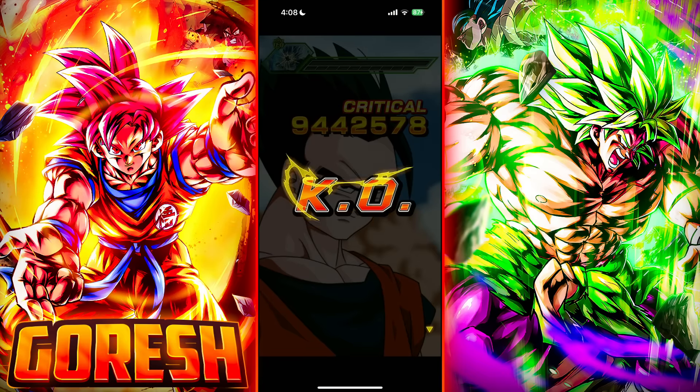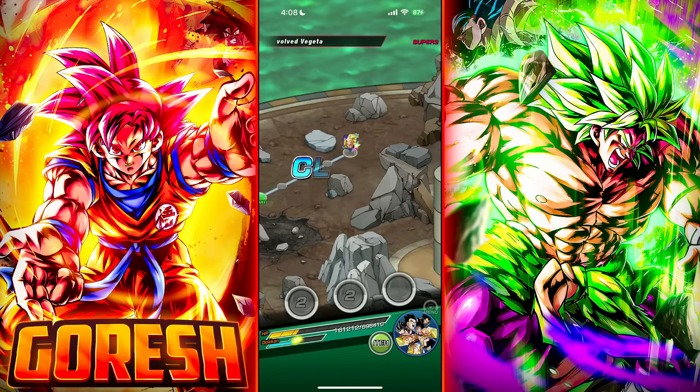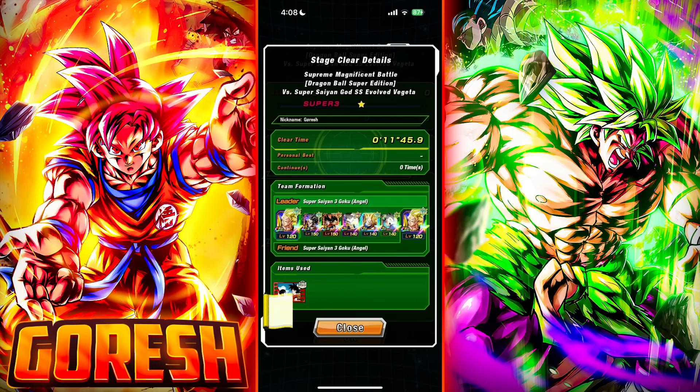This is not one of the tougher Supreme Magnificent Battle stages, but I'll take it. We did it, guys. I think we're just going to take the Majin Power Team into the UI Goku stage next. Let me know if you guys had an easier experience against Evolution Blue Vegeta in this event. I hope you guys enjoyed, and I will see you all in the next one.